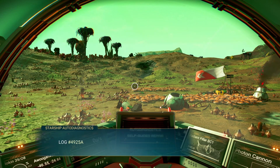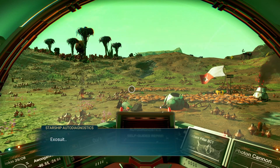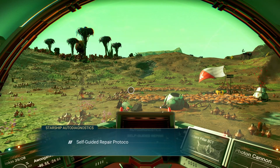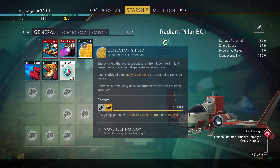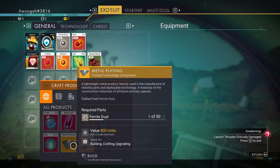Let's read the log. Log numbers unavailable — substituting data. I'm not reading these numbers out. Exosuit connected — suggestions: pilot should perform maintenance check. Select desired repair path — let's repair the ship systems. Self-guided repair protocols initiated. This is going to take me through creating a hermetic seal and plating. We probably don't have enough — not enough ferrite dust. So we need to go get some more ferrite dust.